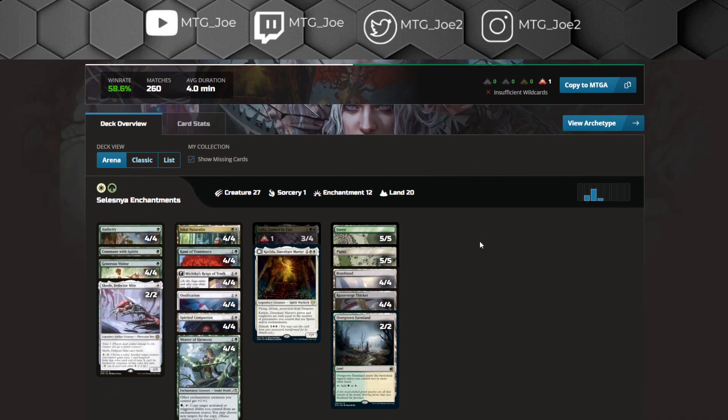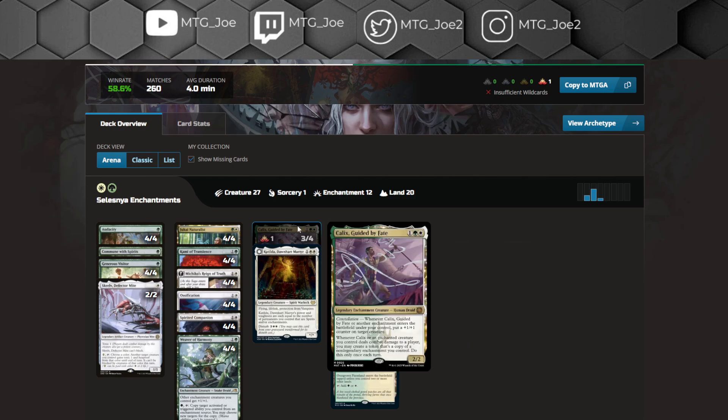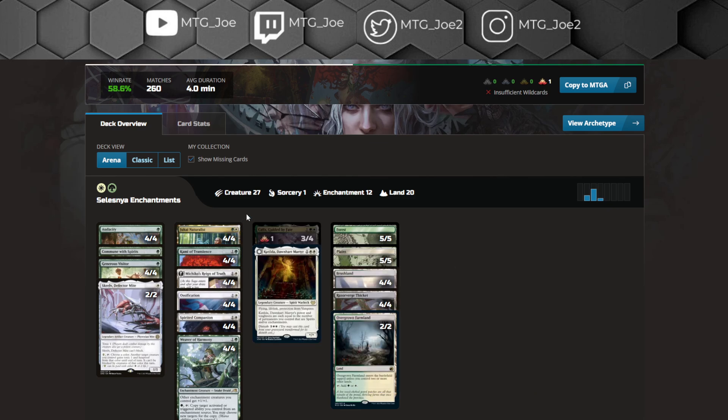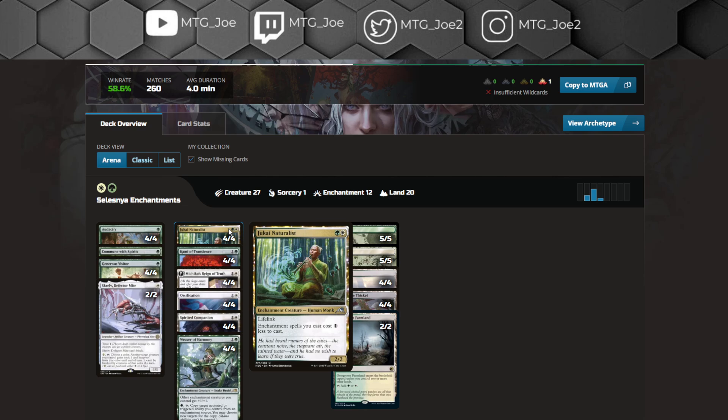Then we go to Selesnya Enchantments at 58%. This is kind of a mid-deck — it could be very aggressive or very midrange-y depending on how you play. The one change I would probably make, given the prevalence of aggro decks, is to keep the 3 Calyx and play the 2nd Catilda. Catilda is really impactful in the aggressive mirrors, giving you a big lifelinker. A lot of the matchup against Mono Red depends on whether you can scale Jukai outside of Red's burn damage threshold.